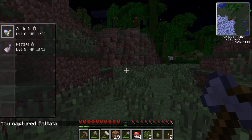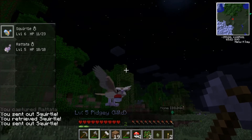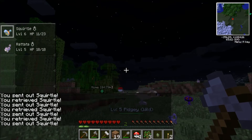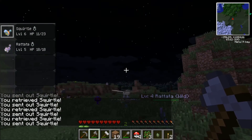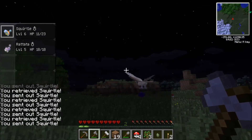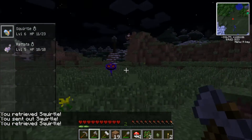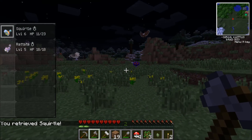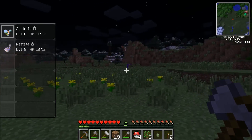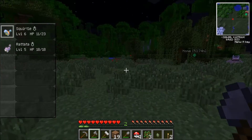Yeah! Captured Rattata — now we have a level 5 Rattata. I'm trying to fight this Pidgey even though it's probably not going to work. This actually looks like a huge Pidgey, maybe it's just because I'm standing so close to it. I feel like it would be stupid if they made it so you can't even fight Pidgeys. Oh God, back off Arbok! I want nothing to do with you. I have an axe — see what I did to that bush? Your face. Run!